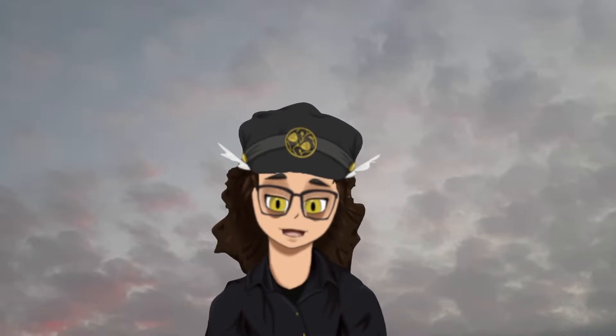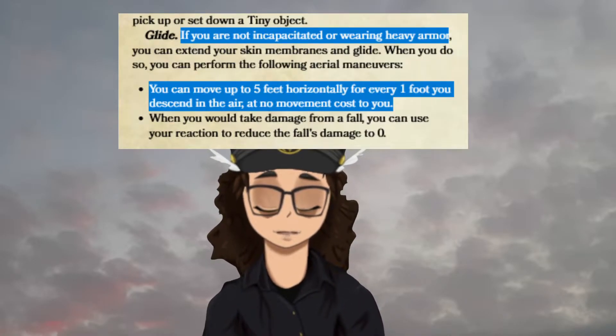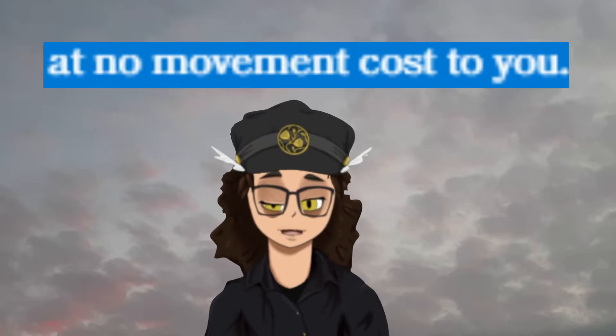The rules that are relevant to this combo are the Glide trait from the Hadozi race, two spells, and the fact that you can drag people. Glide says: if you are not incapacitated or wearing heavy armor, you can move up to five feet horizontally for every one foot you descend in the air, at no movement cost to you.